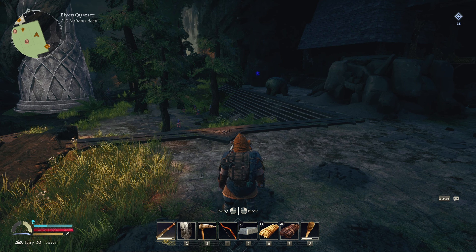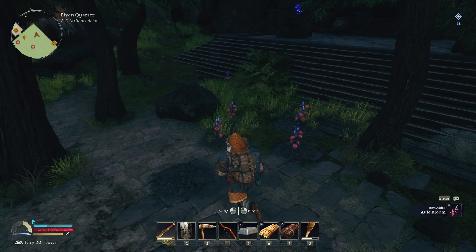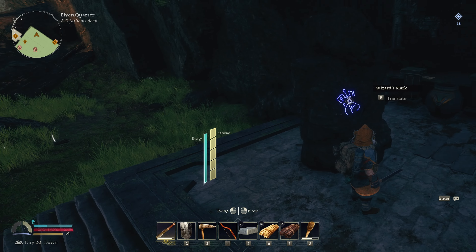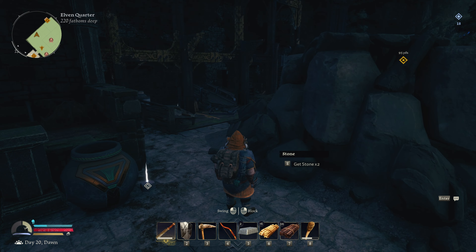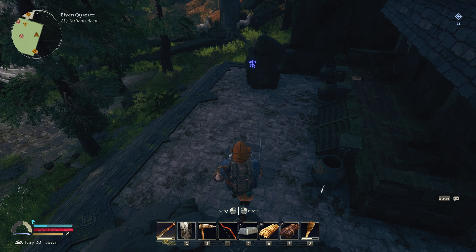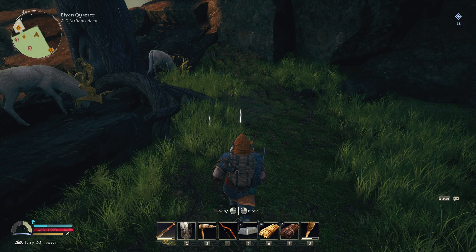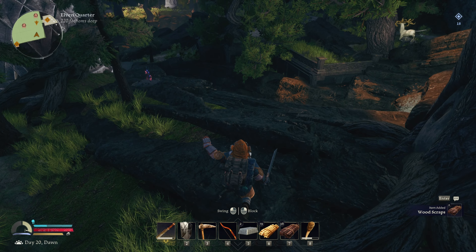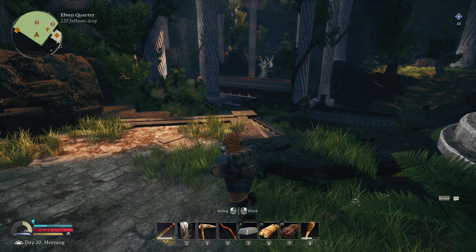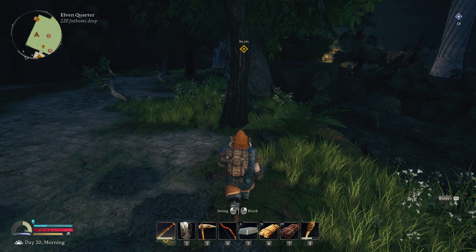A bear basically just knocked a tree down — I think that's where the elven wood is coming from, so we might be able to use that to our advantage. There's a rune over there; we've already seen that one. Got some crab apples — cool little place. We got elven wood right here, we'll take all of that. I think we've uncovered everything in here.